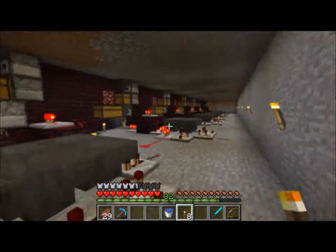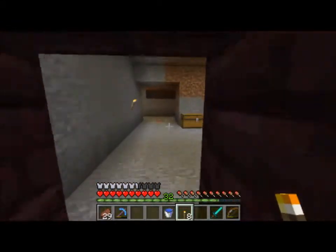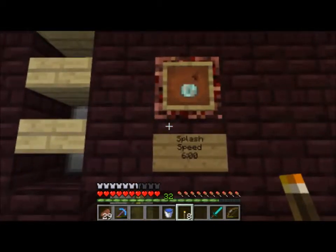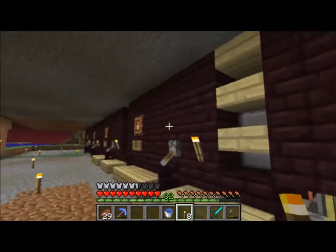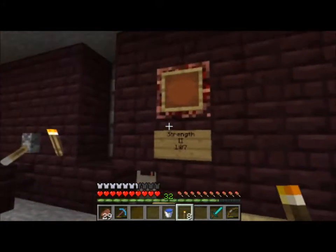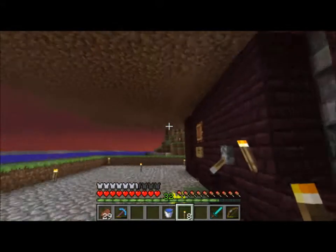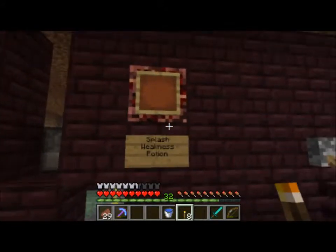I'll show you all the potions I'm expecting to make: speed splash, splash speed for six minutes, instant health two, fire resist eight, strength two for a minute and seven seconds, night vision for eight minutes, and a splash weakness potion.